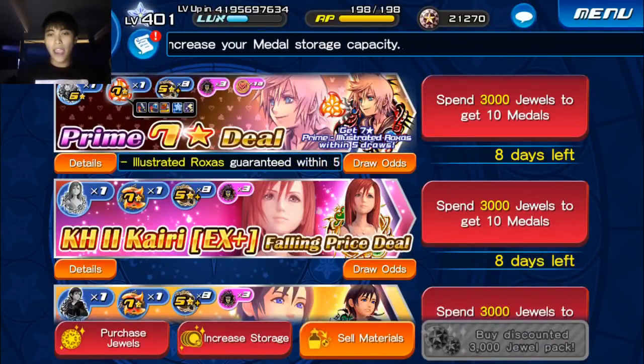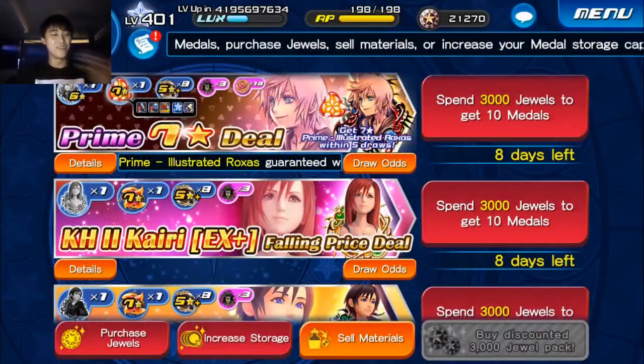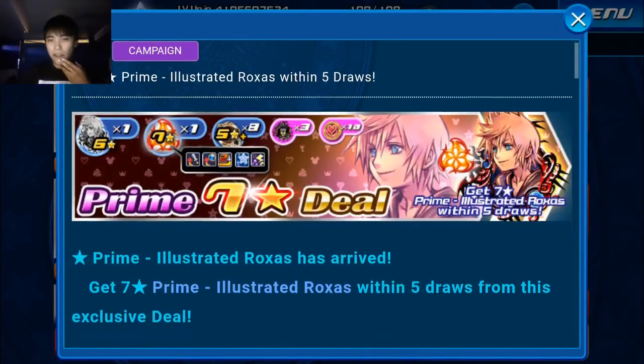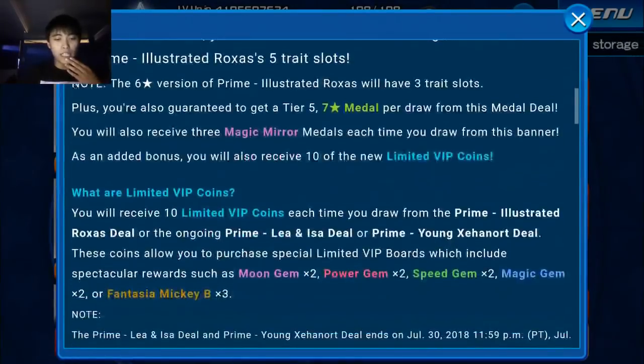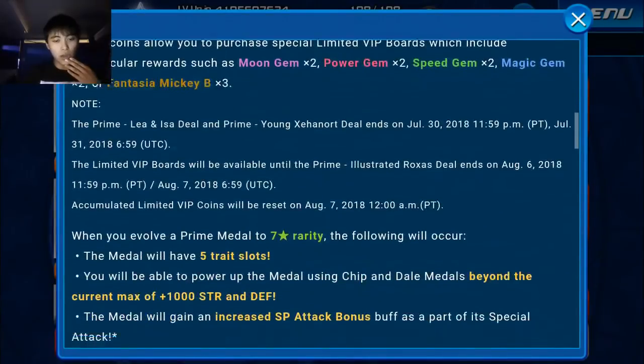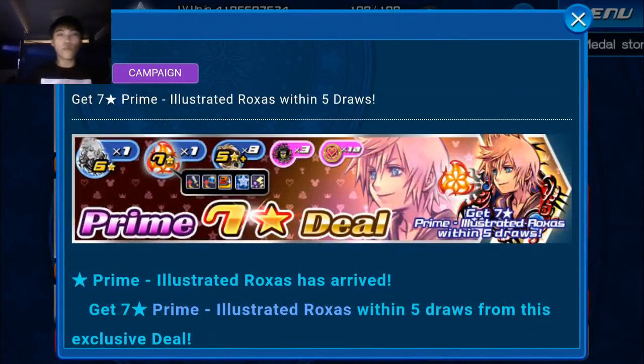Anyway, that's my little mini rant before we get started on the banner. So let's go into the details. This is the first of its kind where it's going to introduce 7-star Tier 5s in every pull. About a month or two ago they released Tier 4s in every draw — now we're getting Tier 5s.